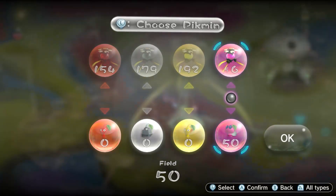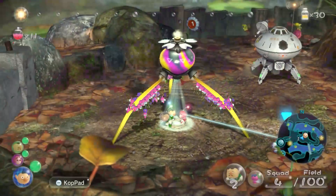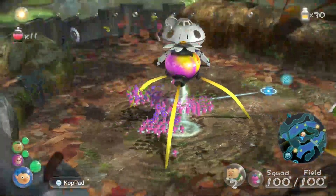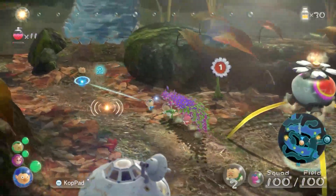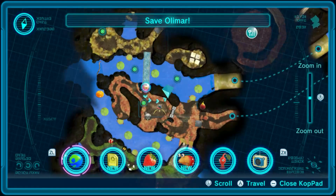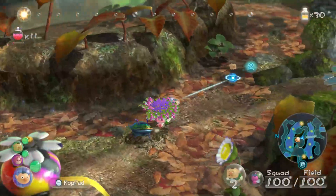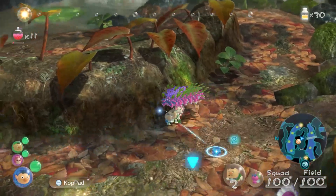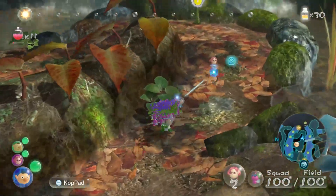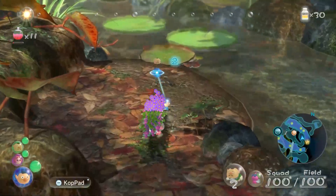I'm not pulling out a hundred wings. Definitely not doing that. Which way do I go to continue? Not this way — although I actually have to go around this way, so I'll get some bombs and tear down that wall just for convenience for the future.